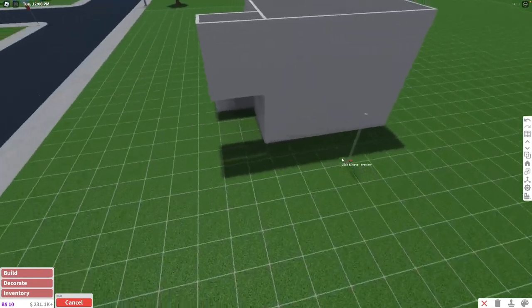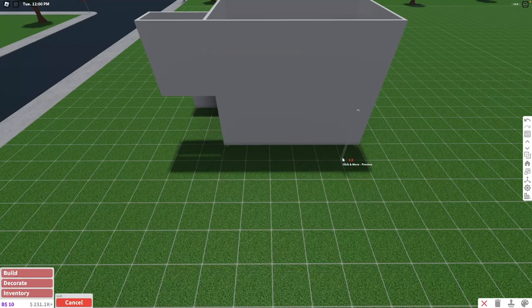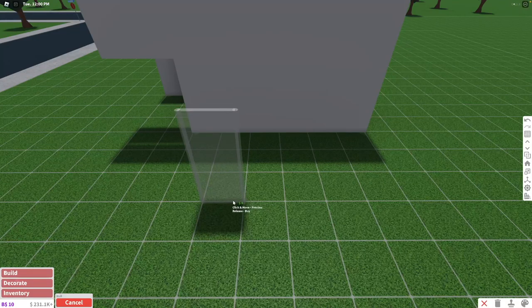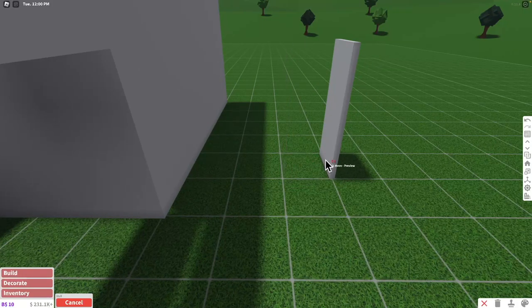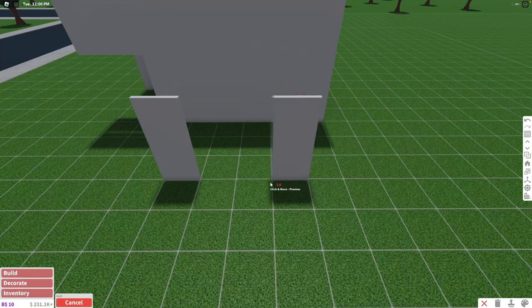We also need to build kind of like the dining table area — it's kind of like a little patio area. We're going to build the wall right here, leave three cubes separating this wall and the wall of the house, and we're going to copy the same wall over here.